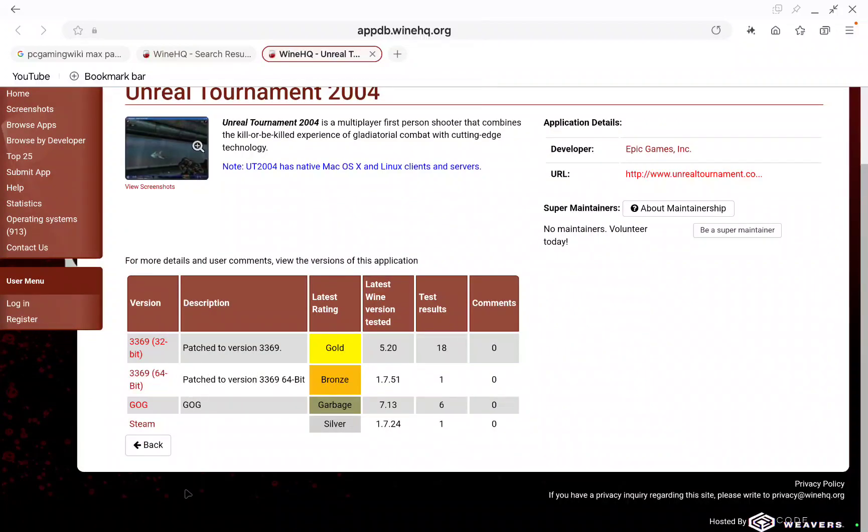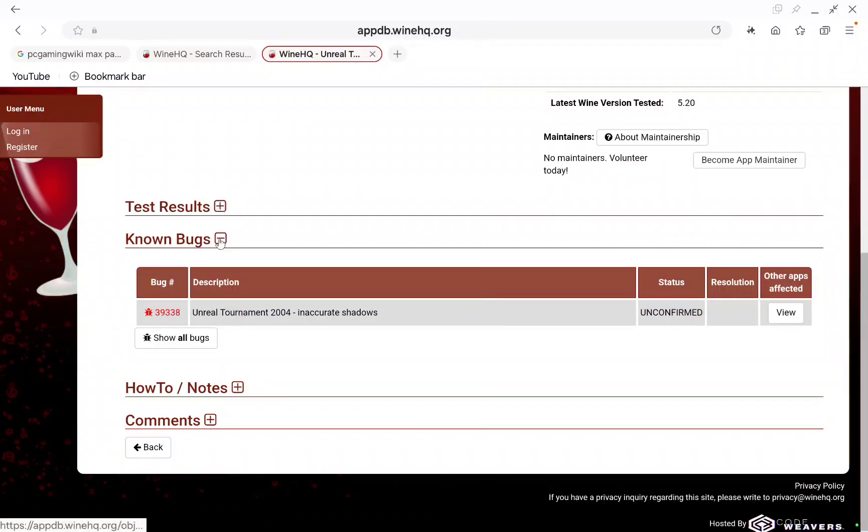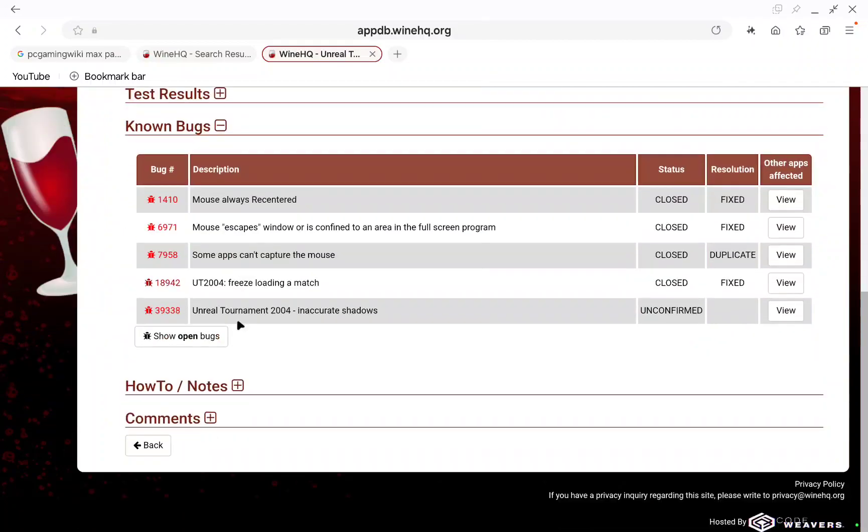Wine HQ has a database for all games. For Unreal Tournament 2004 they have different versions — I'm using the GOG version. You should check the known bugs in Wine for every game if you're having problems. The specific bug I found was: 'mouse is confined to an area in the full screen program' — that's exactly what was going on in my game.